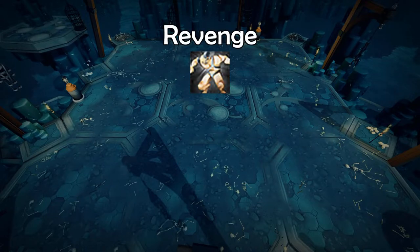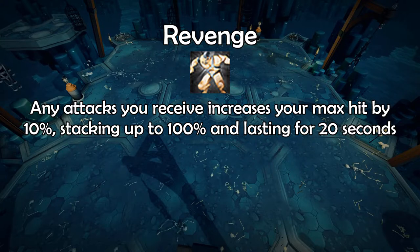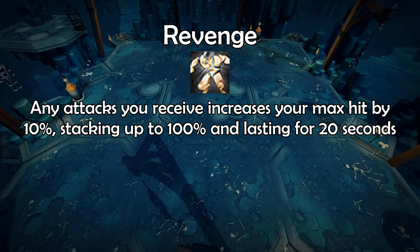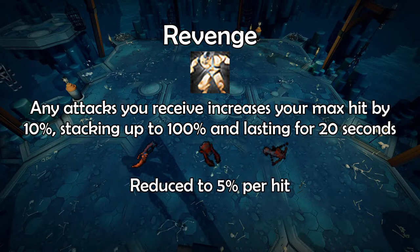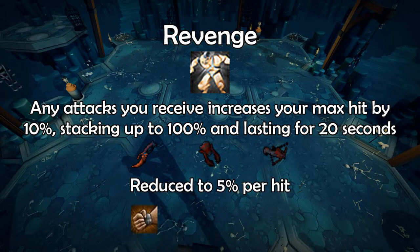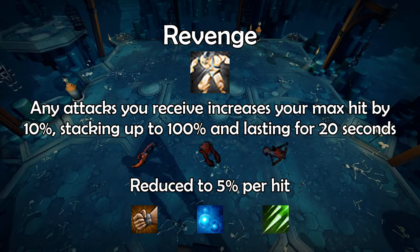When triggering Revenge, any attacks you receive increases your max hit by 10%, stacking up to 100% and lasting for 20 seconds. When wielding a Defender, Rebounder, or Repriser, this is reduced to 5% per hit, but it allows you to use Decimate, Concentrated Blast, and Needlestrike.